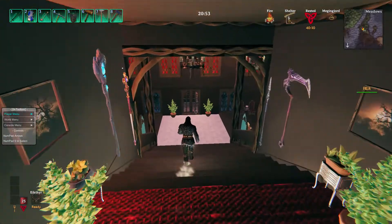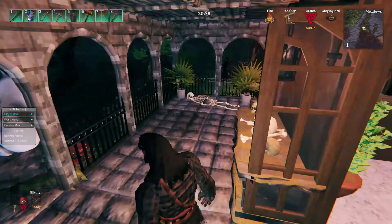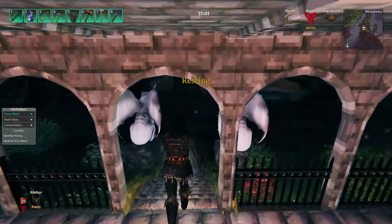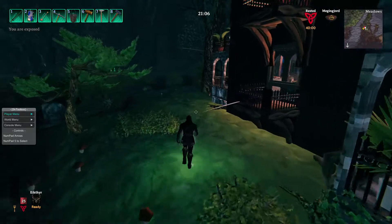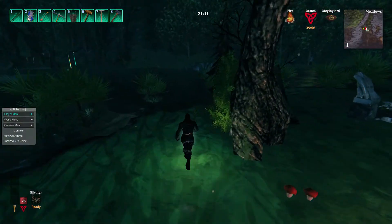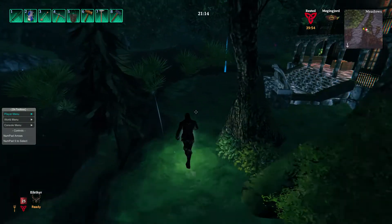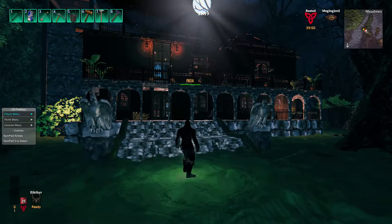Let's go downstairs and go out. Like I said, the front is on the side of the swamp and the sides and the back are on the side of the meadows. It is night time so it's going to stay dark out here, but it gives it a good creepy effect.